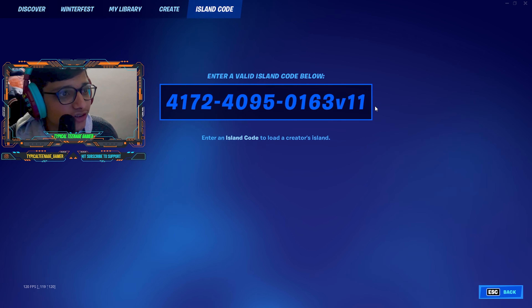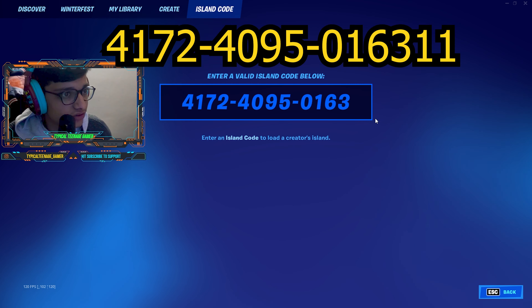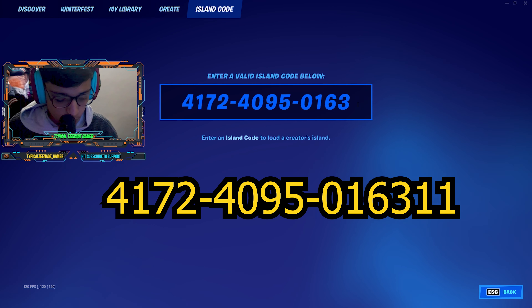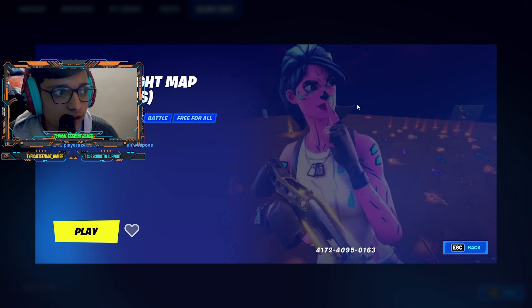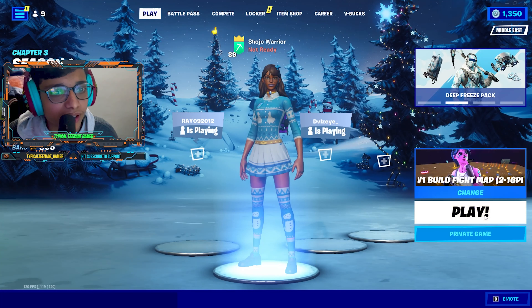For this glitch, go to island code and enter this code, and make sure to add one one in front of it, then press enter. Play private game.